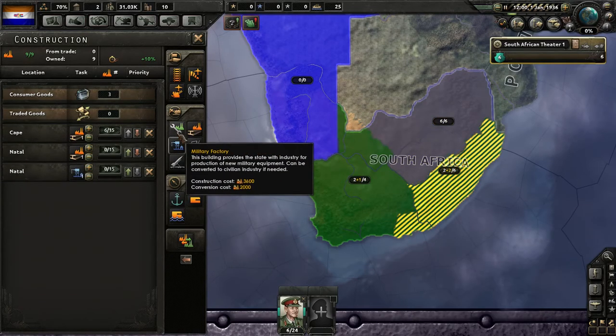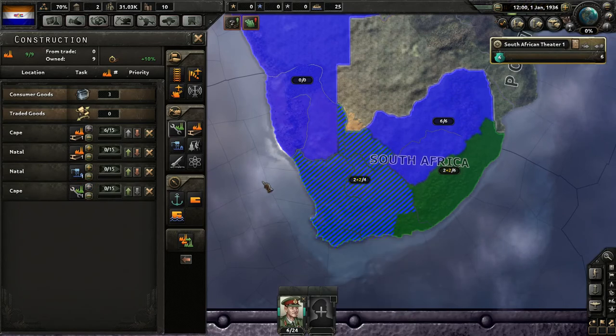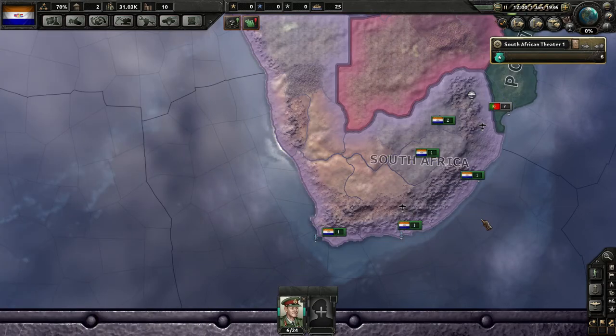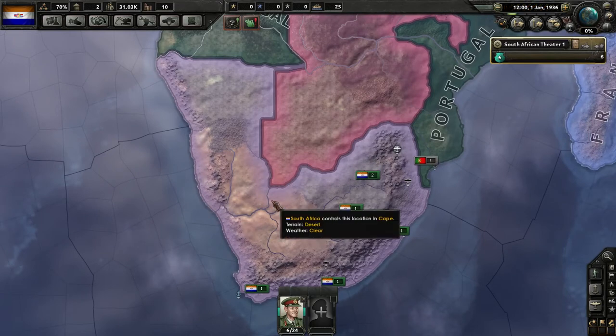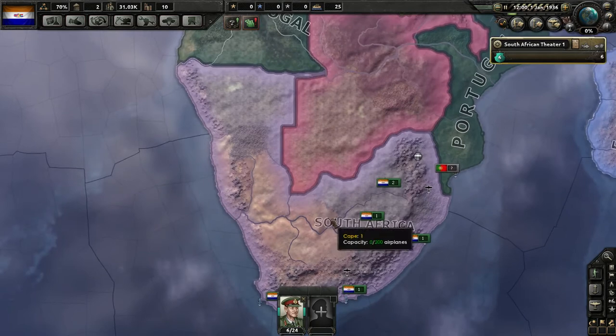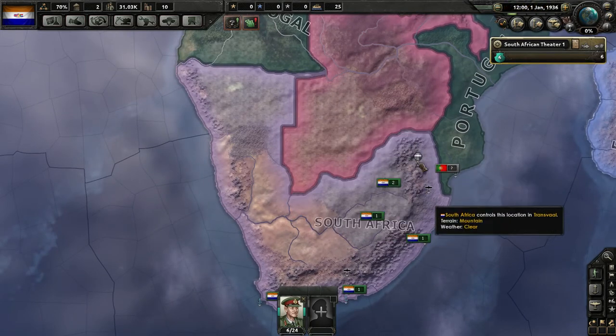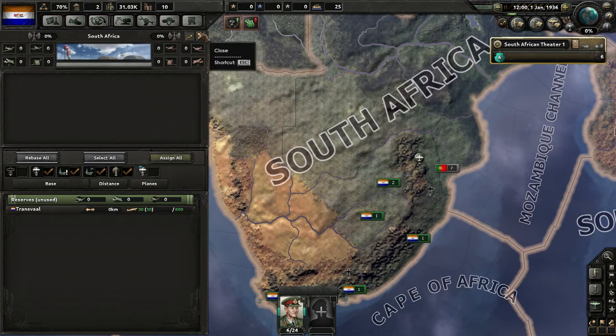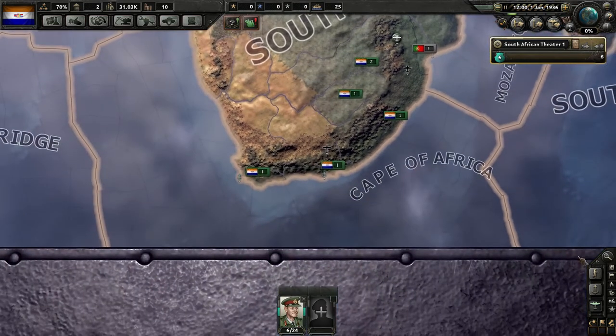Maybe another dock and another military factory. I'm going to try to focus more on airplanes than navy, because in my games I've noticed it's all too easy to just ignore those and focus on land forces. We have a few inter-war fighters — they aren't terribly good, but they give us a starting point.